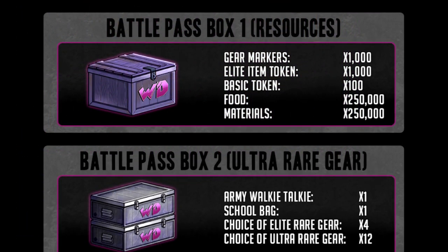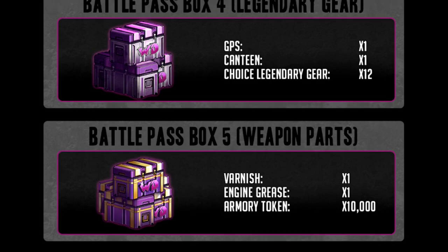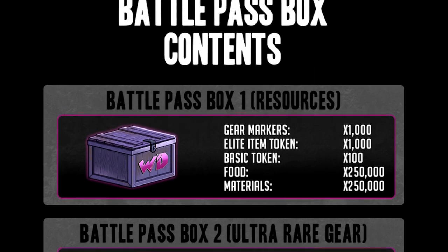The contents of each crate are listed as in previous seasons, and there is the Battle Pass Box 5 with 10,000 armory tokens inside — we get at least five of these. It's also worth noting that since we can now upgrade our town, crates are one of the few ways you can go over your max amount of food and materials. For example, if you needed 3.5 million materials to upgrade your town hall but your storage only holds 3 million, opening two crates would get you there. You can hold excess over your max only when opening crates — not when selling items. So save those Battle Pass crates to push over the cap on materials for town hall upgrades.